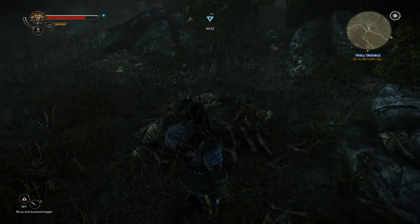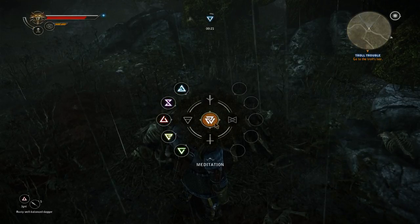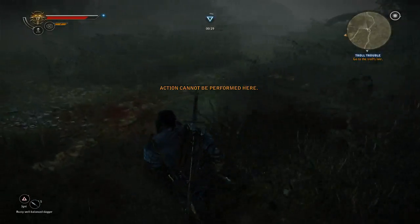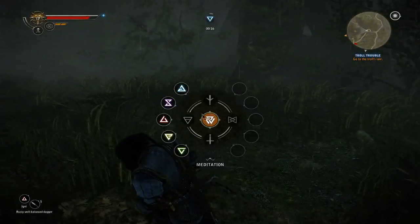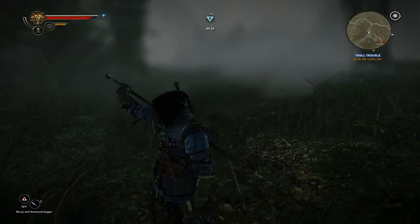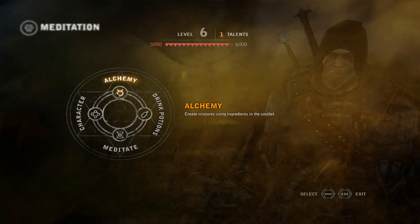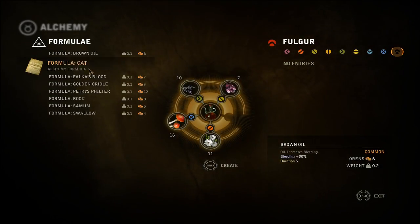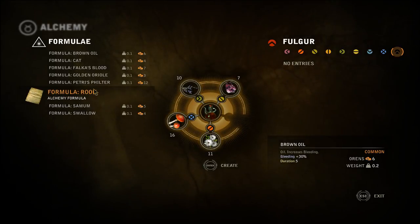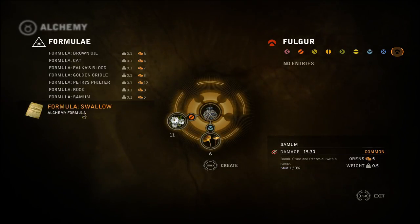Can I make bombs here? Let's see if I can craft something here. Alchemy. I can make potions, so I can brew my own potions. Different potions have different effects, which I will probably use eventually.